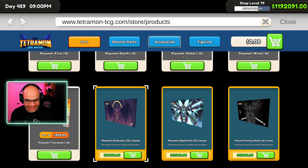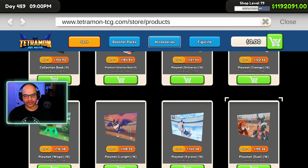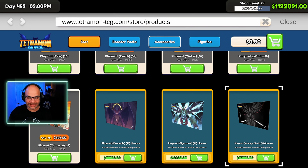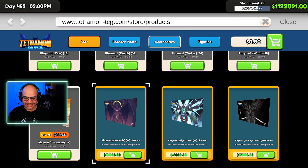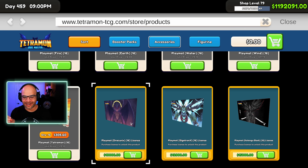Here's play mat number 16 — they are elevating the game with this artwork, oh my goodness. Look at the original stuff — it looks good — but now look at this new artwork: 16, 17. They are going so far and beyond when it comes to the art. I want this in real life — I would literally buy a mat like this.